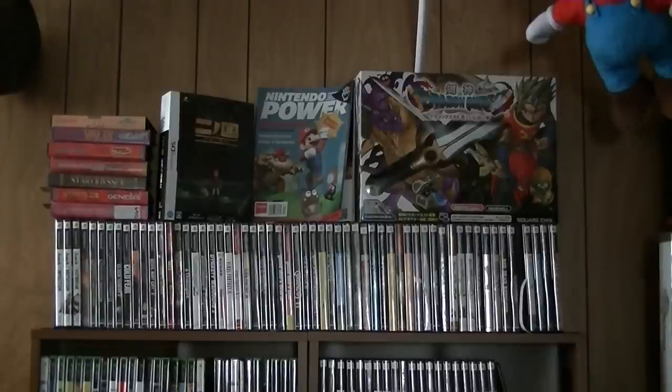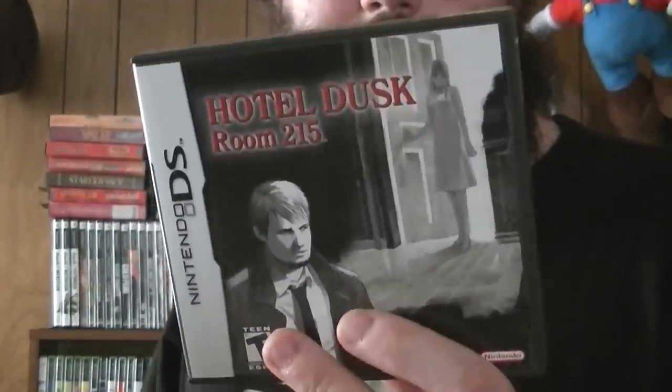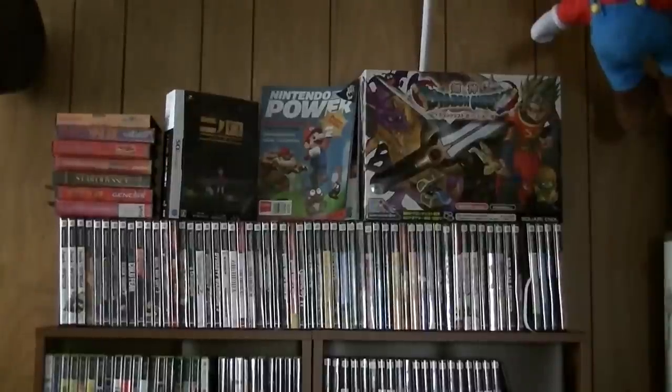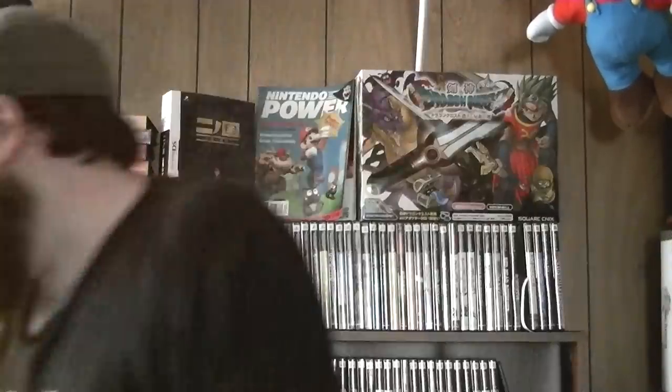Hotel Dusk: Room 215 — this had a sequel only available in Japan and PAL territories, which sadly may have become kind of rare. I really need to look into that. This is a very interesting title because you hold the DS literally like a book while playing it — side to side instead of the normal orientation. It's the only game I've ever seen like that. It's a very visual novel mystery game.